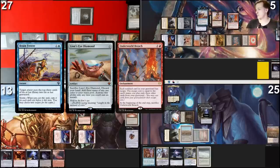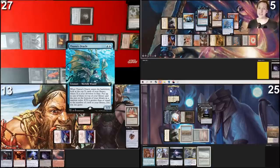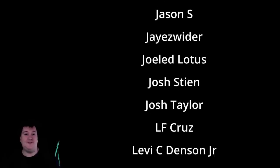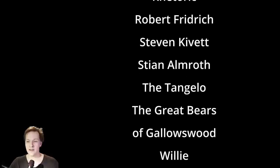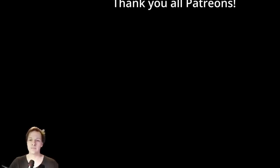With the power of Underworld Breach I can cast Abrupt Decay from graveyard after filtering with Brain Freeze and Lion's Eye Diamond for more value and mana, and destroy Dress Down. With Lion's Eye Diamond and Underworld Breach assembled, I can also use Dramatic Reversal, but I can mill out my entire deck with Brain Freeze, generate mana from Lion's Eye Diamond by exiling cards from graveyard, and once my graveyard is empty I win with Thassa's Oracle's ETB effect — no more library. GGs, I win. First game winning on turn two, second game going to turn four or so. Good games.